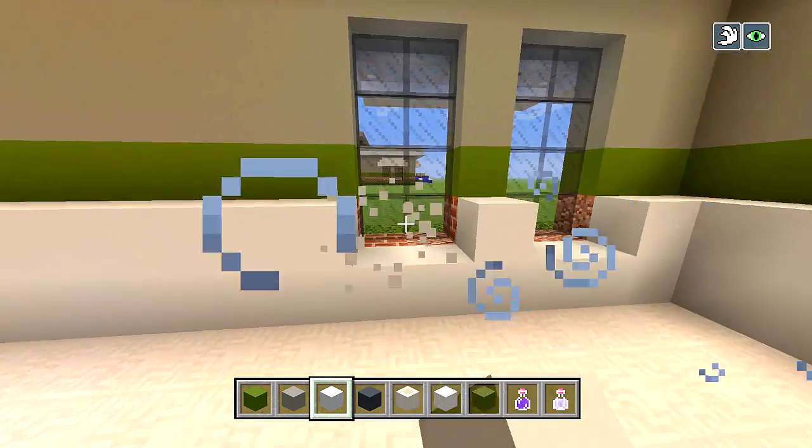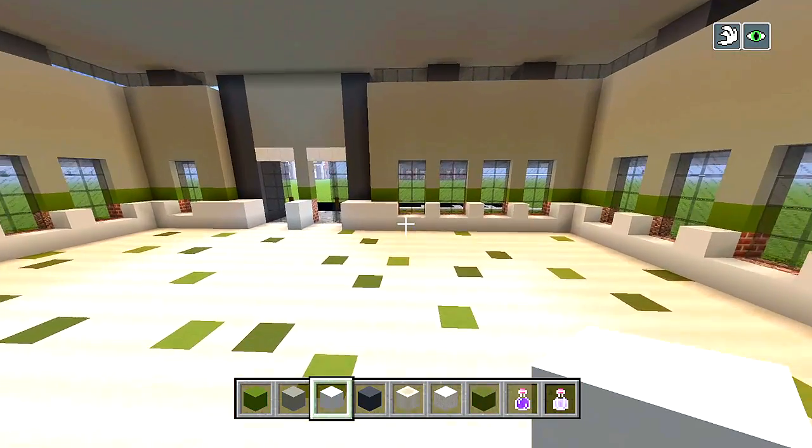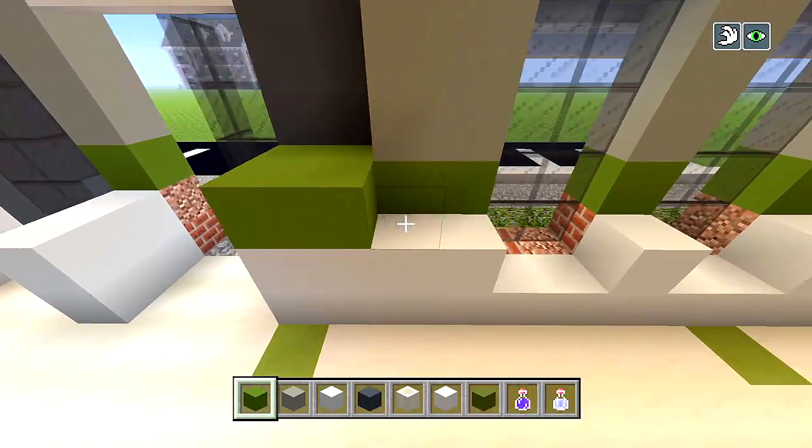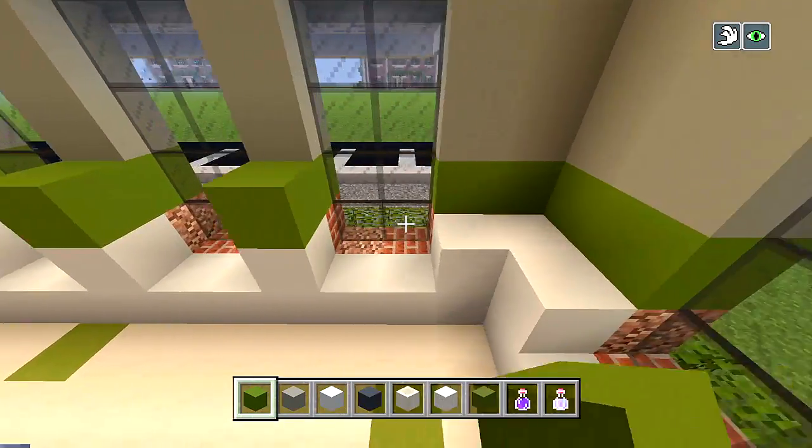I'm just finishing up. Now we kind of want to match the exterior walls, so we then want to add a layer of green concrete on top of this white concrete.